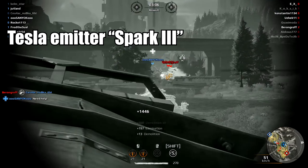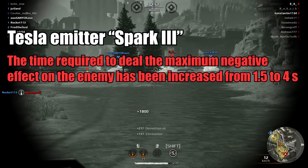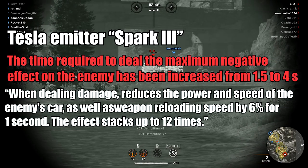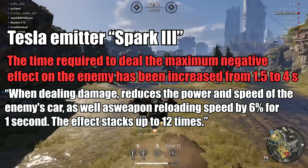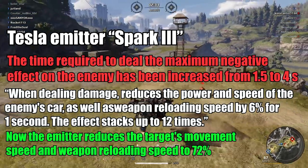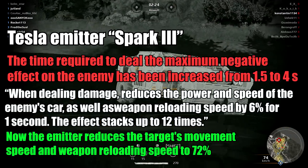And here is the sad news — they nerfed Spark 3 really badly. The time required to deal maximum negative effect on the enemy has been increased from 1.5 to 4 seconds. So now they have 2 times more chance to run away from you. The part's perk has been changed also: when dealing damage, it reduces the power and speed of the enemy's car as well as weapon reloading speed — 6% for 1 second, stacking up to 12 times. The emulator now reduces the target's movement speed and weapon reloading speed to 72%. Considering the heating of the Spark tree, this number might change, so don't be scared.